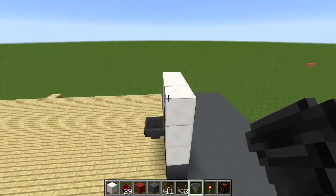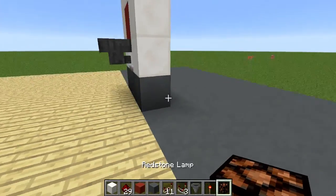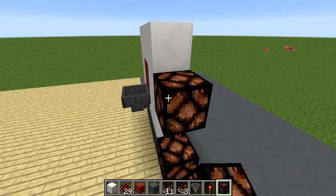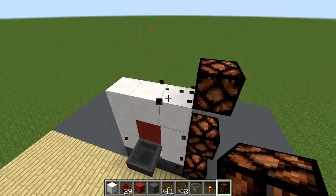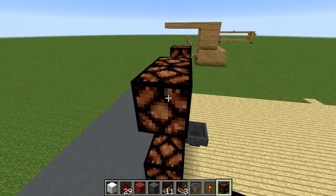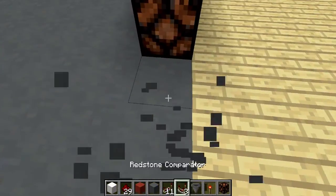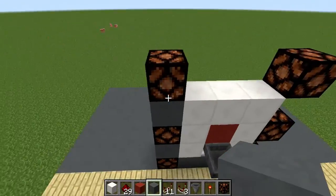Now on each side of your backboard at the very bottom you want to put a redstone lamp. Go up one, two blocks — put another redstone lamp — and do one up here. You need three on each side. Now let's make it look a little decent; throw some clay in between them.